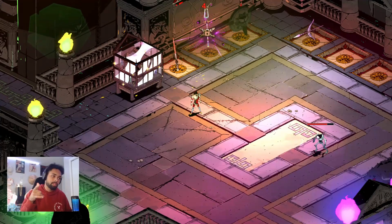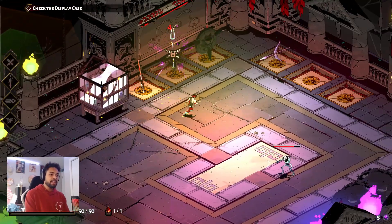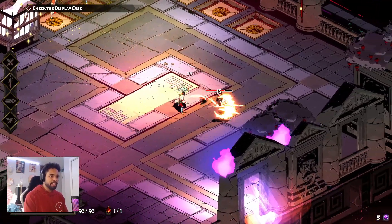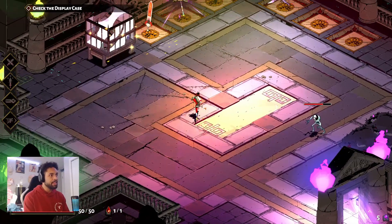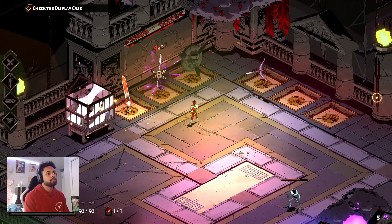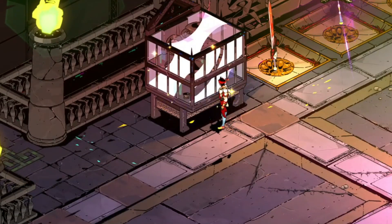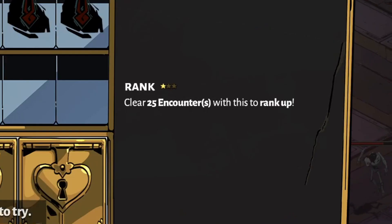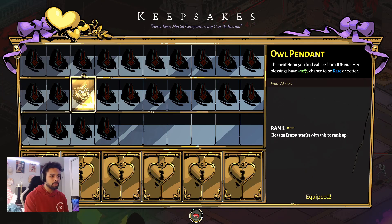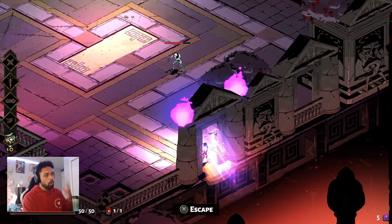All right, we're back with some more Hades. As we left off, we are on the shield. I've been working with my boy Skelly trying to see what's going on, but I'm excited to see what the shield's got. I think every weapon is going to get its own unique upgrades, which is pretty cool. These things are for when you do gift giving to the gods, so I got a god gift. Let's equip it and let's go get the stage done.